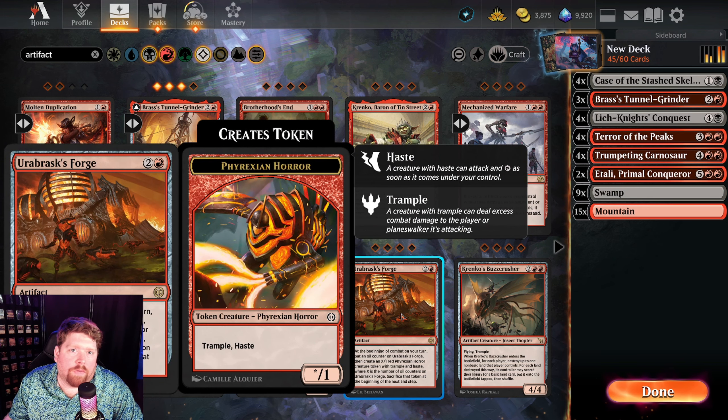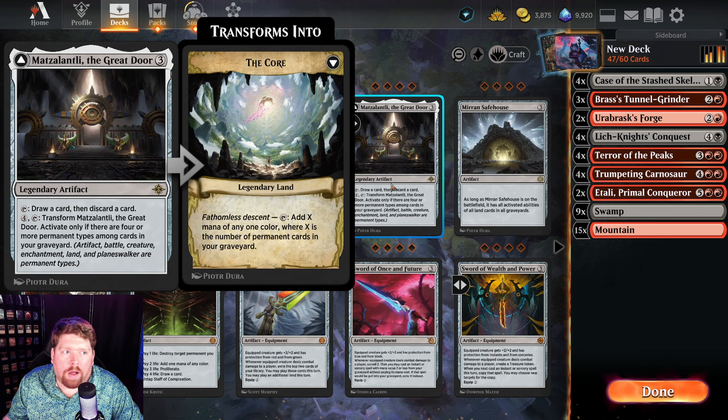I'm also including a couple copies of Urbrask's Forge because it's an artifact that provides a token every turn that gets exponentially bigger — it can help win us the game on its own and creates tokens that deal damage with Terror of the Peaks. I also like a single copy of Matt Zalanti, The Great Door: a three-mana artifact we can tap to draw and discard a card, and pay four to transform it if there are four or more permanent types in our graveyard.